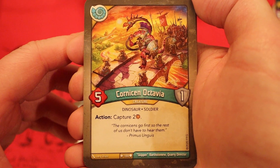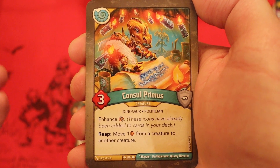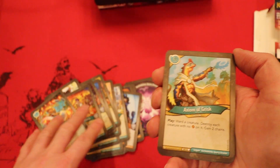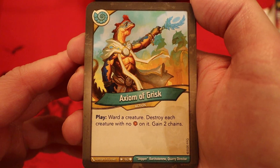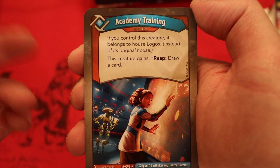Cornison Octavia, 5 power, 1 armor. Action: capture two Amber. Console Primus, 3 power — enhanced capture pip. Reap: move one Amber from a creature to another creature. Axiom of Grisk — wow, this deck really is looking pretty sweet. Ward a creature, destroy each creature with no Amber on it, gain two chains. And that's a fantastic way to end the Saurians.